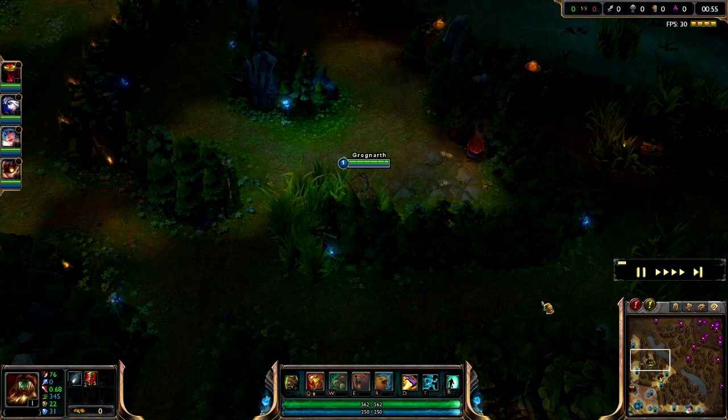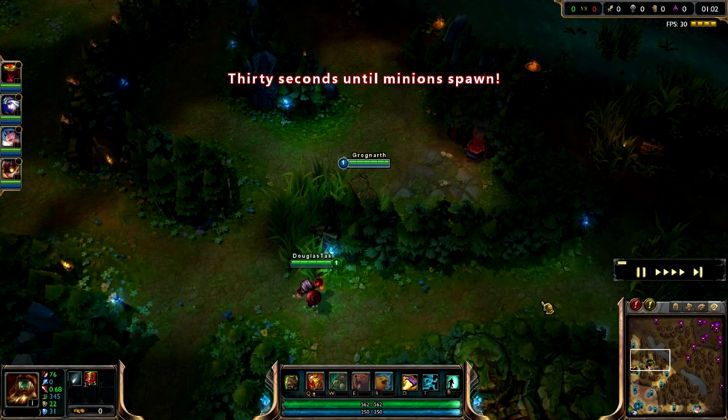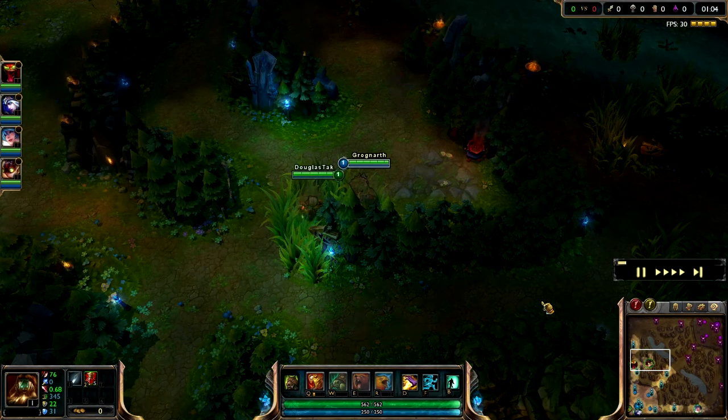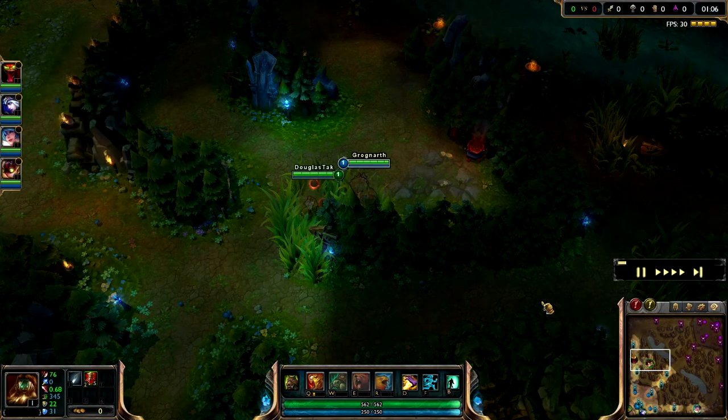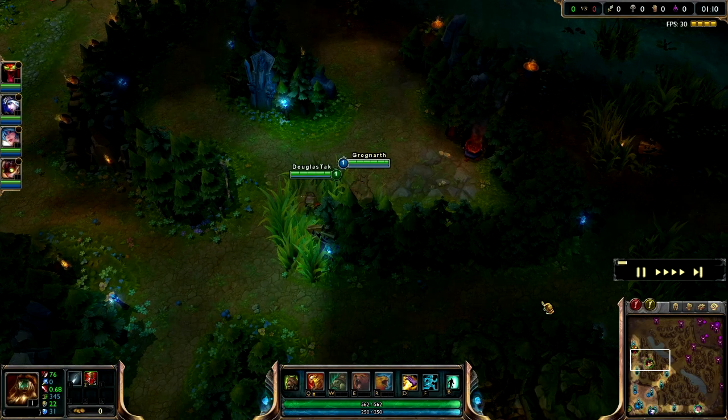I start off with, for items, that new jungle item - I forget what it's called - and 5 health pots. I start off with Tiger Stance, and a good tip when jungling Udyr is: when you start off with Tiger Stance, always activate it before you leave base.